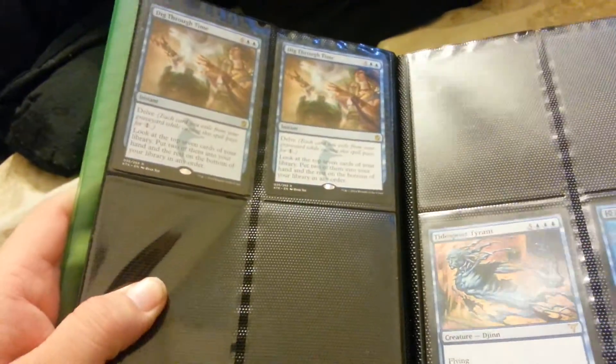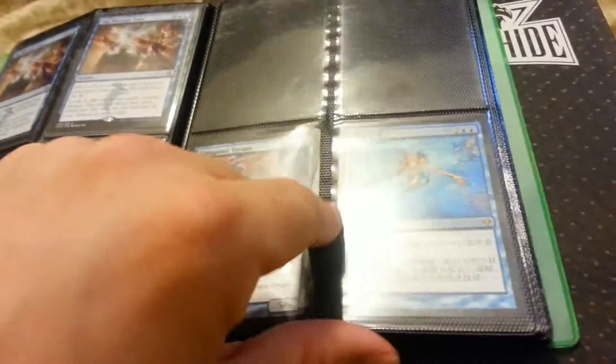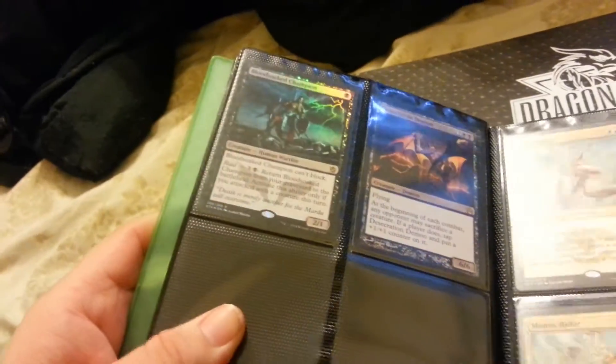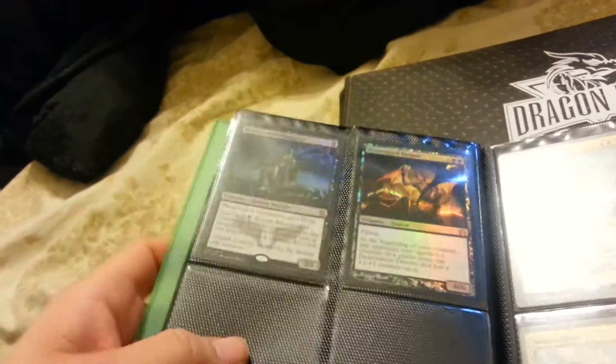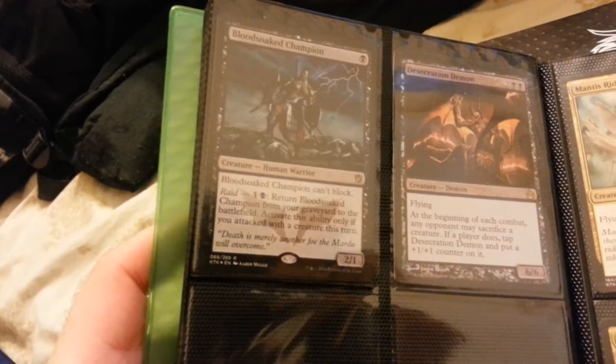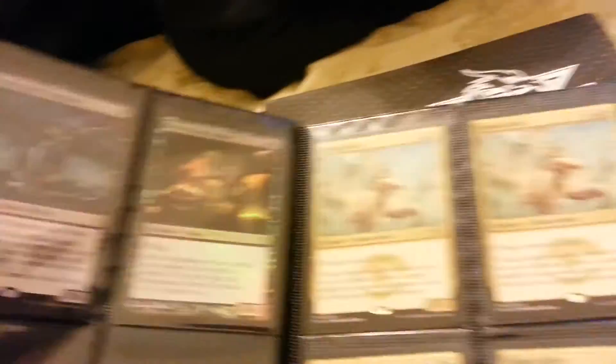I do have 6 Dig Through Times. There's 2 there that are for trade; the other 4 are in decks. Foil Japanese. Foil — I do have 3 regular ones, and this is not the promo one, this is actual pack foil. Desecration Demon foil.